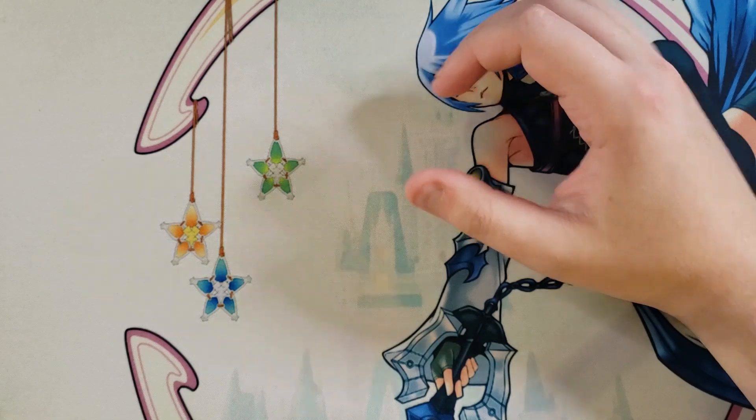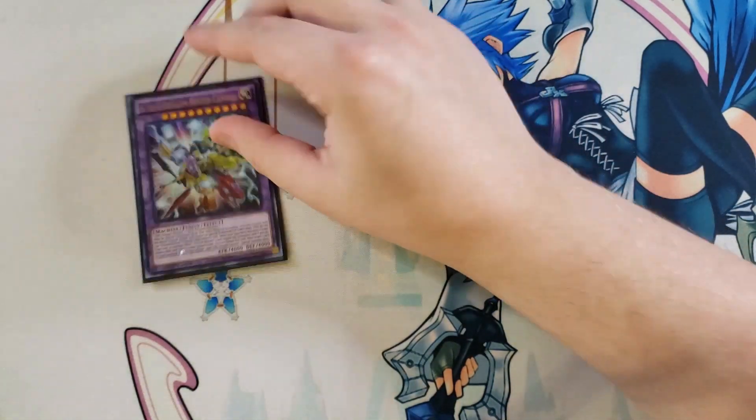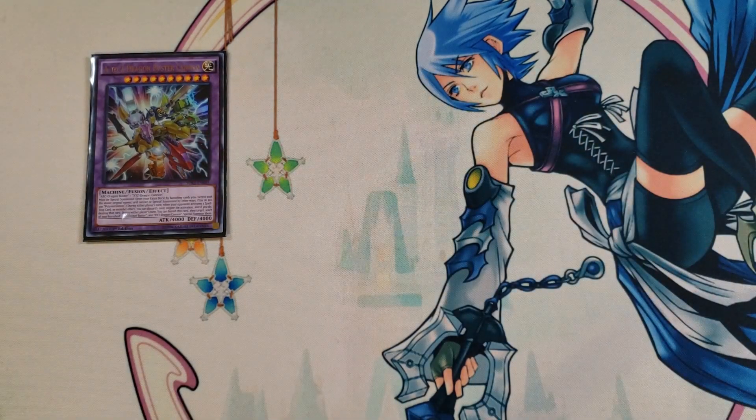For the extra deck, we're going to be playing a single copy of A to Z Dragon Buster Cannon. This card is a heck of a commitment to summon, but when you actually summon it it's pretty insane — you have to use ABC Buster Dragon and XYZ Dragon Cannon by banishing those cards you control. It has the ability that you can discard a card to negate the activation of any spell, trap, or monster effect — an omni-negate on a 4000 attack beatstick. It also has the ability that you can banish this card then special summon one each of ABC Buster Dragon and XYZ Dragon Cannon back to your side of the field for free.